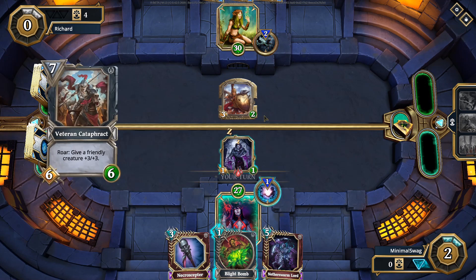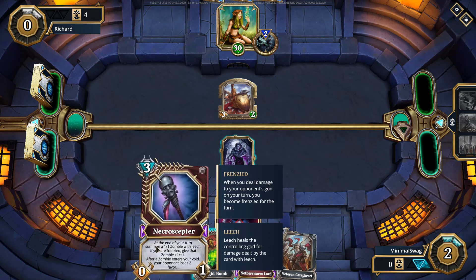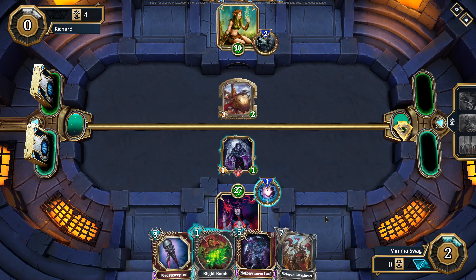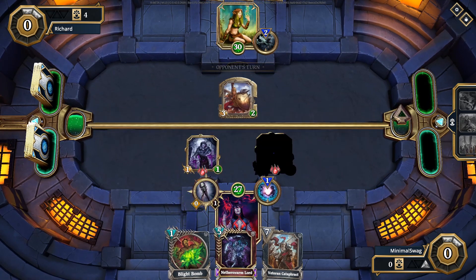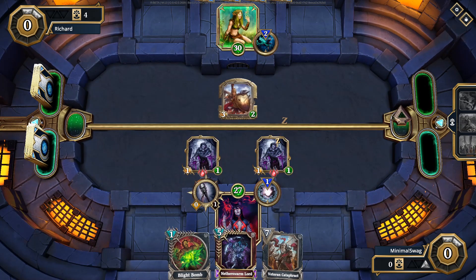The one problem with that theory was that now with the Neuro Scepter, we couldn't do the Blight Bomb — but that's all right. We have a lot of health with this deck.